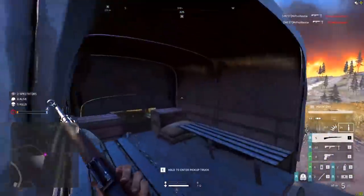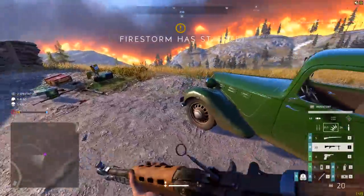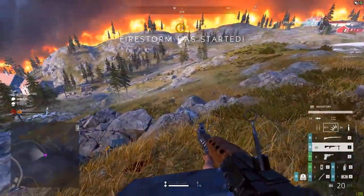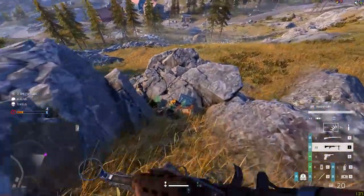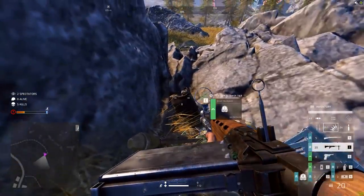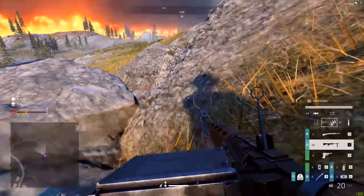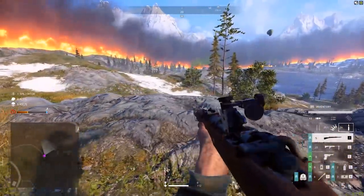I think this is actually a drivable vehicle - yeah, you can enter the pickup truck. If you wanted to use that as a vehicle, you could definitely do that. It's not marked on the minimap - that's really important. Look, there's a tractor over there in the distance, and that's not marked on the minimap as a vehicle either. If you are using vehicles, they're not marked on the minimap, so if you spot one, maybe go and grab it before anyone else sees it and you might be in with a better shout of getting to where you need to go.